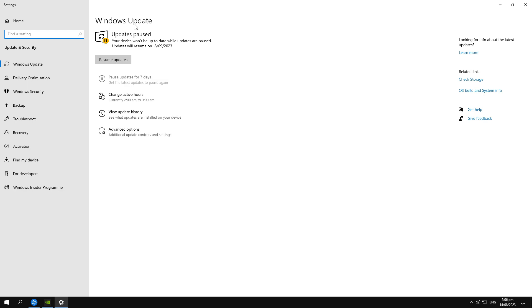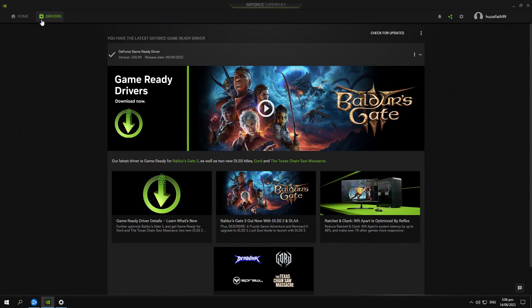Go to your Windows Update settings and update your Windows. In my case the Windows is updated and I have passed the Windows update for now. Next step is to go to your graphics card driver settings and check that your graphics card drivers are updated.